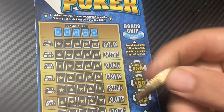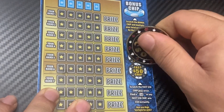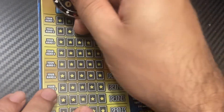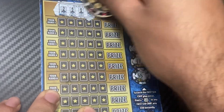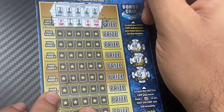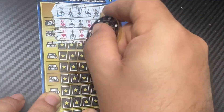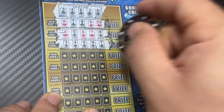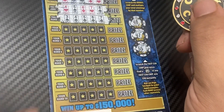Let's see about ticket two. Let's try the Fast 50 chip first — nope, no Fast 50. The dealer hand is a flush, so we have to beat the flush. We got a straight — that does not beat the flush. Another straight. Oh wait — we got a straight flush! That's a win! A straight flush beats the flush, so we have a win on ticket two — awesome!